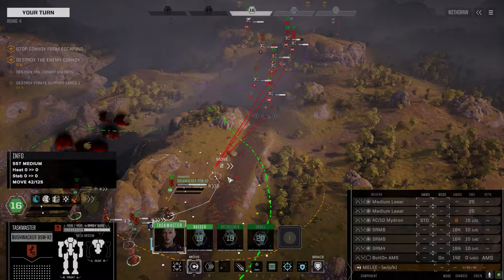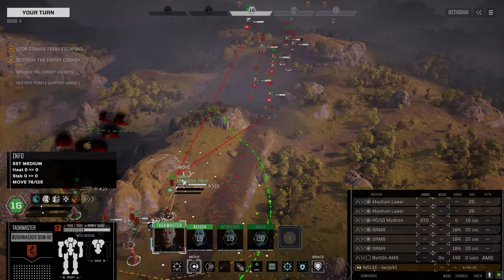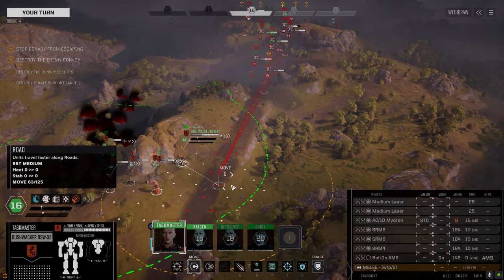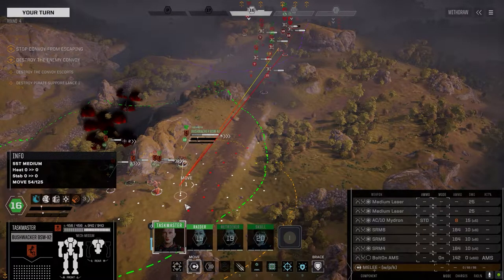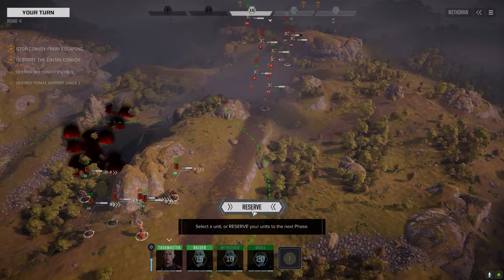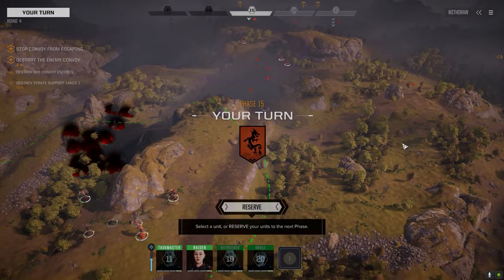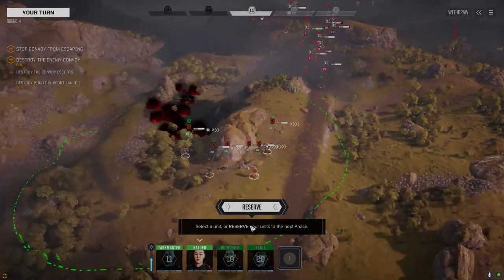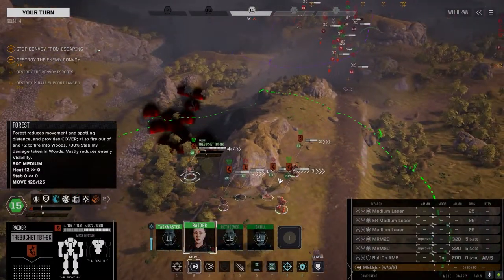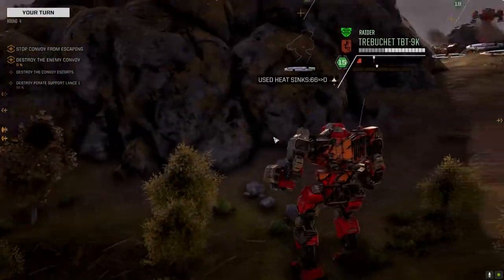Do you want to push? That guy's got a silver bullet Gauss, so he's going to use it on us. Let's hold on for a minute — waiting for the right move. A Mad Dog? Really? Is that a clan Mad Dog? Mad Dog is a clan mech, right?